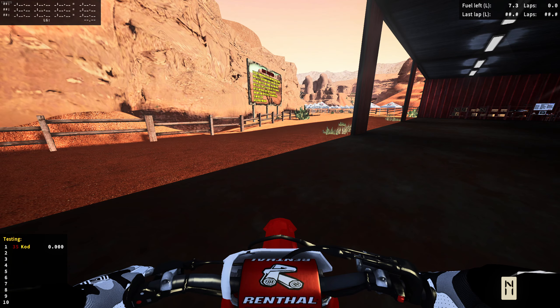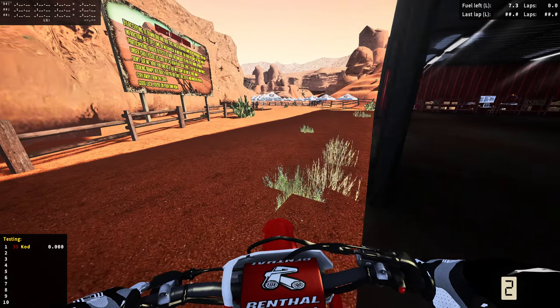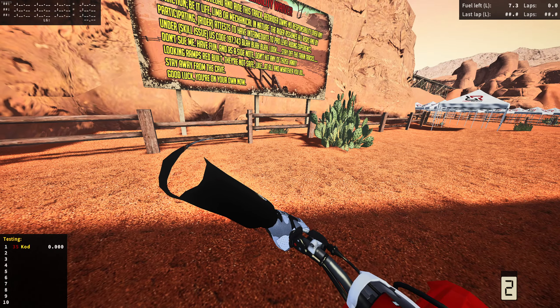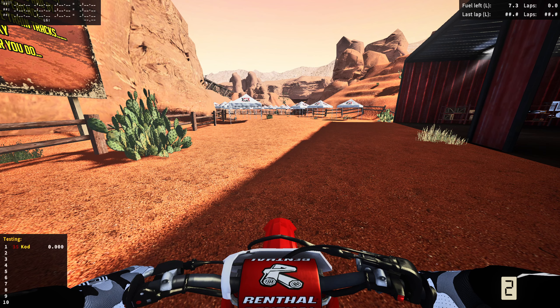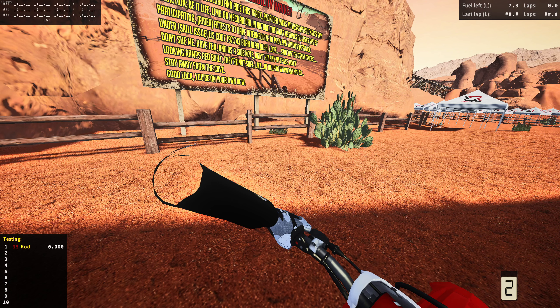Alright everyone, welcome back to MX Bikes Show. Today we are on this amazing new track that just dropped. It is called Redwick by Red Rider. This is absolutely amazing. He did kind of a remake from the Redwick from Reflex — correct me if I'm wrong — but there's a couple really cool features I want to tell you guys about. There is a legit scavenger hunt where you can find a mullet in here.